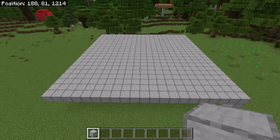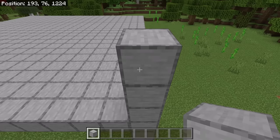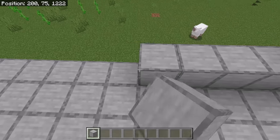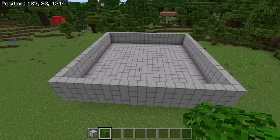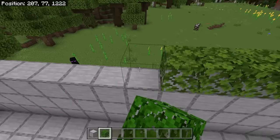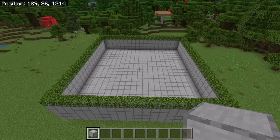Now place 3 blocks in one corner, then extend that 3-block-high wall around the platform. After you're done with that step, the farm should look like that. The next step is to place leaves on the wall. These leaves will prevent iron golems from spawning on the wall. Once you're done with that step, the farm should look like that.